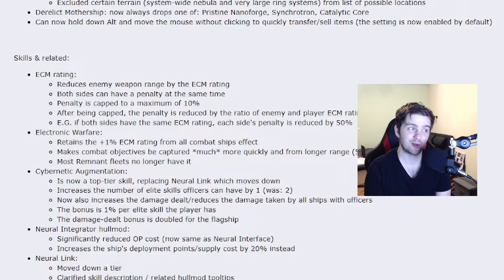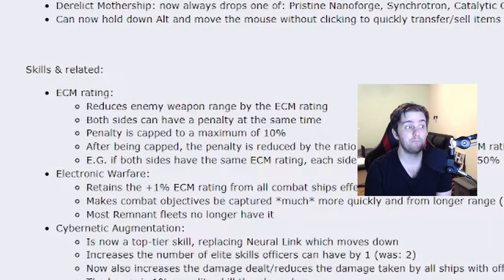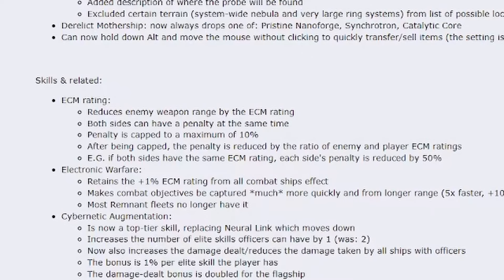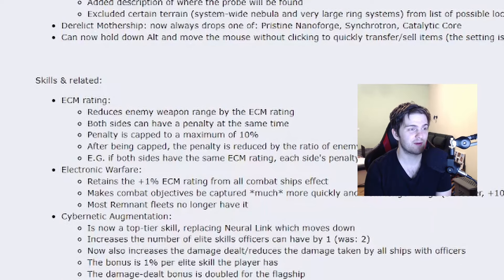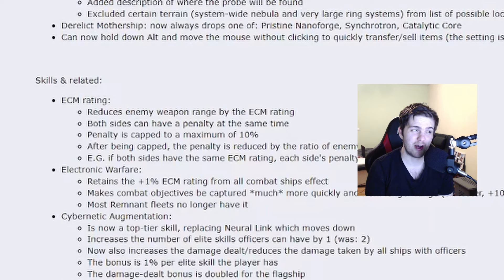Now let's talk about ECM rating. It reduces the enemy weapon range. Both sides can have the penalty at the same time. The penalty will be capped at 10%, and after being capped, the penalty is reduced by the ratio of enemy and player ECM ratings. Basically, if both sides have the same ECM rating, each side's penalty is reduced by 50%. I'm reading word by word because I'm not really sure how this will affect us.